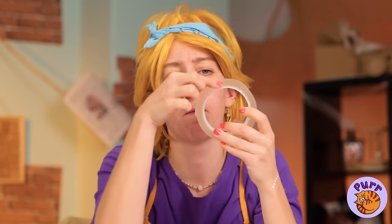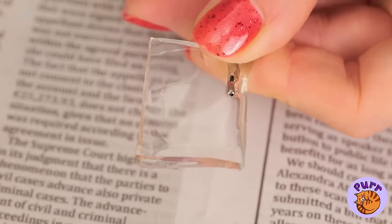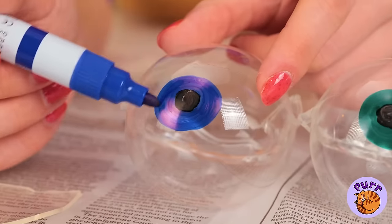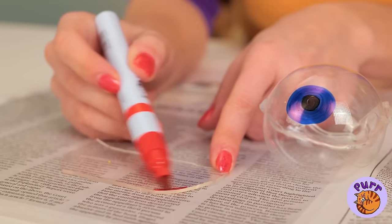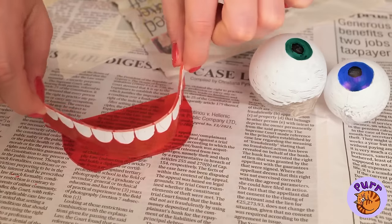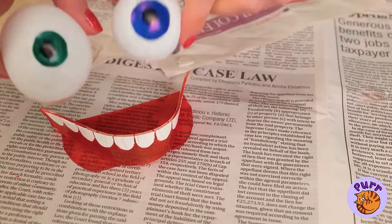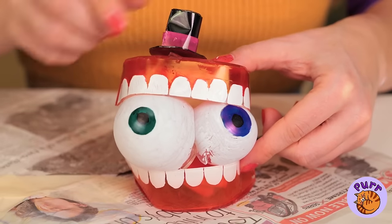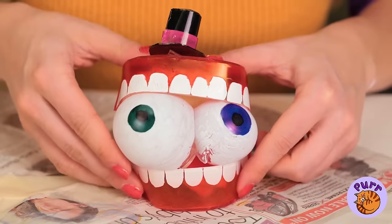And speaking of gifts — have some nano tape. Blow it up and add some eyes. Now he can use some teeth. It's our old pal Kane — don't forget the little top hat. He's just so squishy.